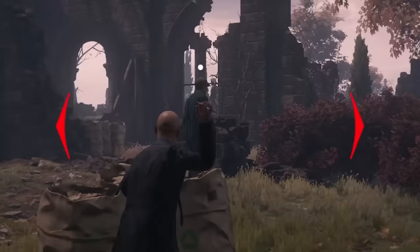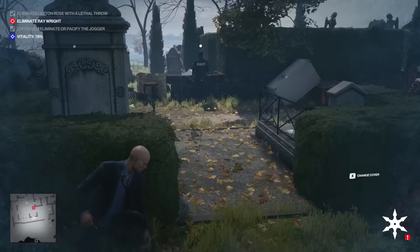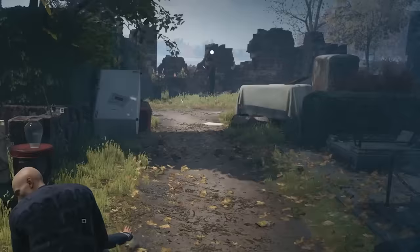Shuriken to the face, baby. That's right — I've got new objectives unlocking after I complete the previous ones. Now I need to take down Ray Wright. This should be easy — I'm just gonna sneak up behind him. Shuriken in the back of the head. And the award for the least observant person of 2021 goes to that guy.